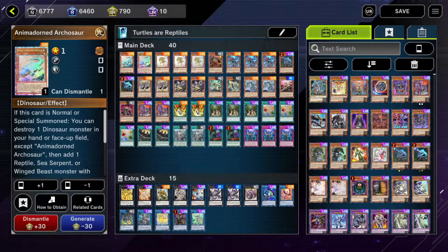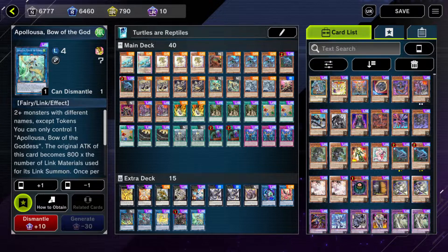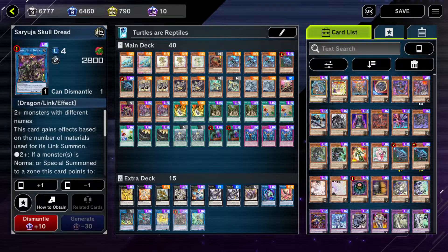Hello and welcome, my name is Dejhelev, and this will be a short combo guide for my current Gamma-CL Dino Ogdodic decklist. That sounds like a big mashup, but it's actually pretty consistent. The end board goal is to use the Dinosaur engine to either end on a Link 4 — that being Apollosa for the 4 negations — or in the new best case, Saryuja.